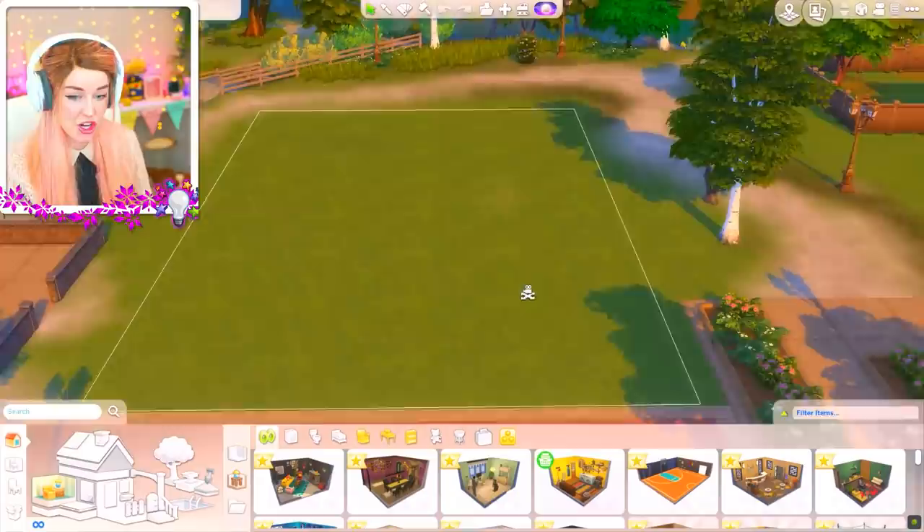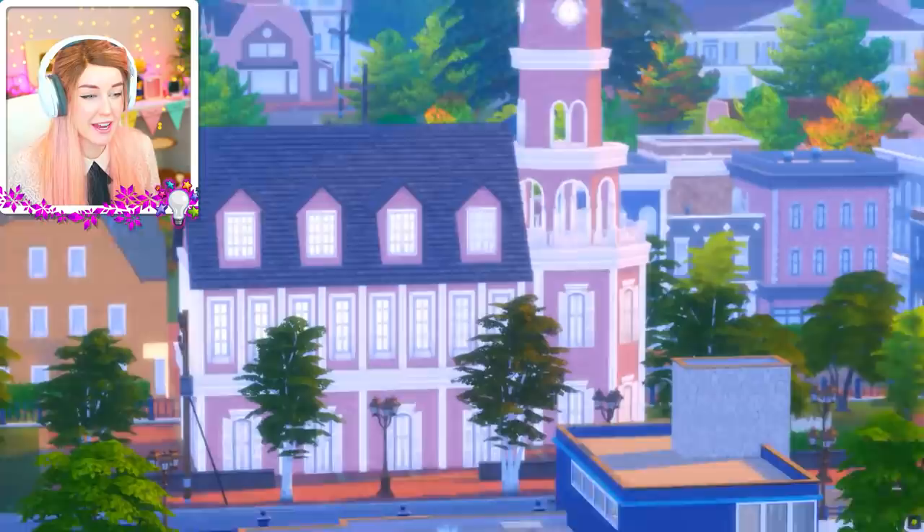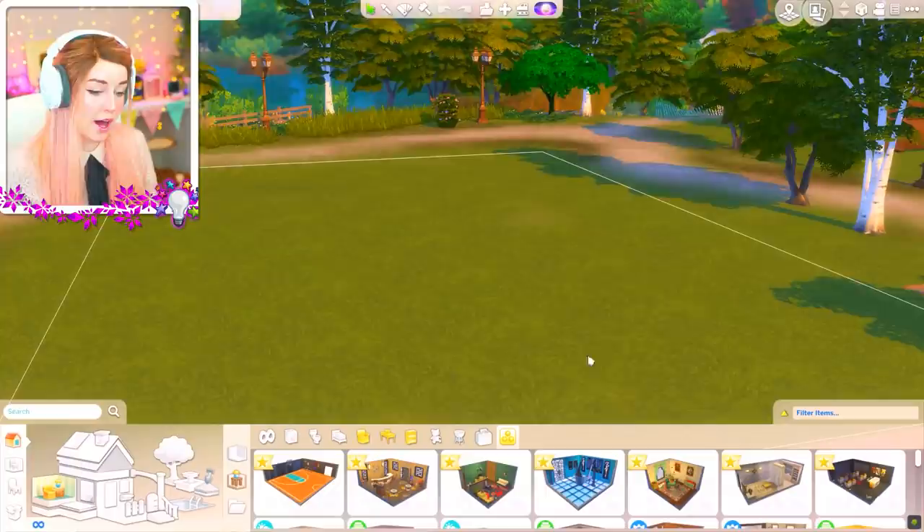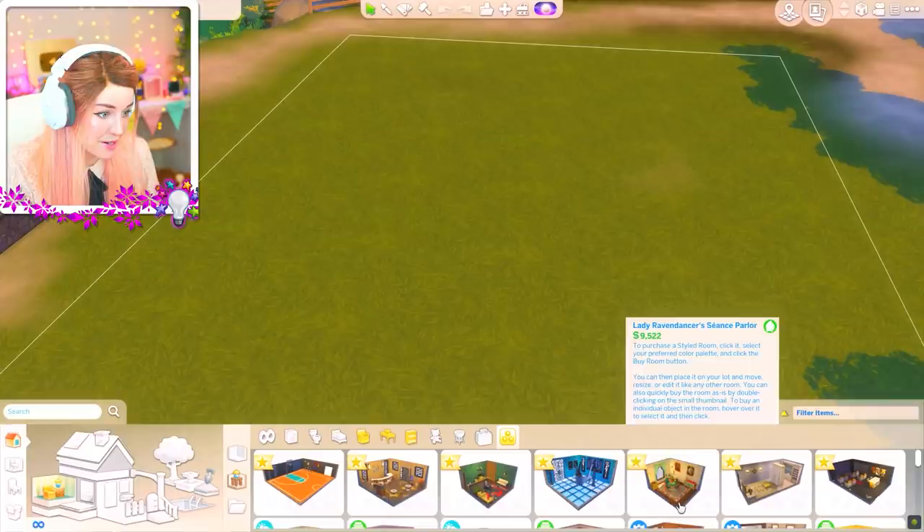So I am just gonna go ahead and wipe the whole of this lot. I like to start with a nice, fresh, clean page. I want to create something that kind of fits in with Brindleton Bay - kind of cute vibes aesthetics. I'm not gonna just buy rooms from the Brindleton Bay pack, also known as cats and dogs. I like to start with the hallway.